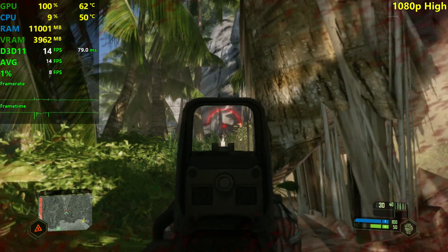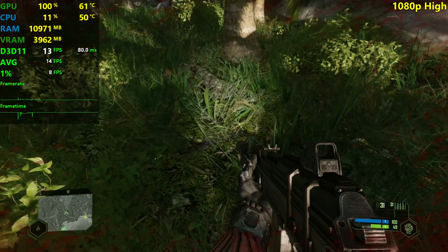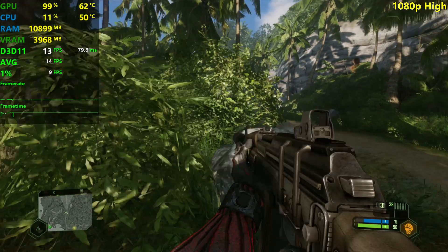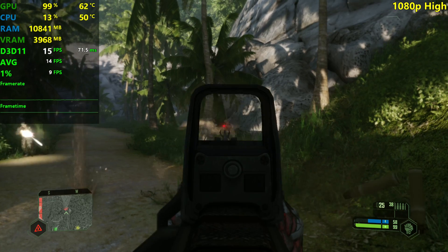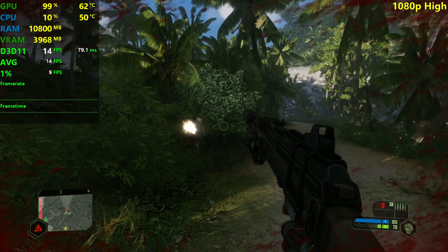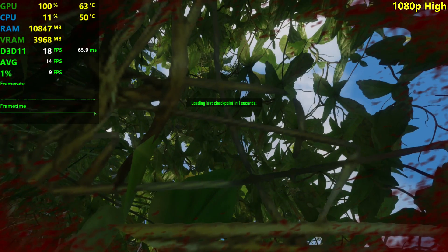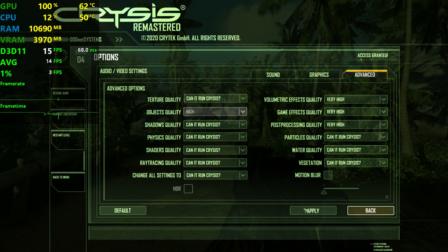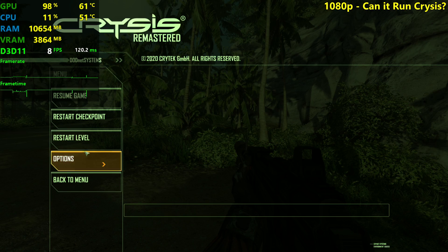Compared to something like the GT 710 that we looked at last weekend, this is still way better. With the 710 we actually hit 0 FPS at the Can It Run Crysis preset at 1080p — multiple times, might I add. It was beautiful — you should definitely check that out, very fun video. So why not test the maxed out settings — Can It Run Crysis. We lost around 6 to 7 FPS going from high to this preset.